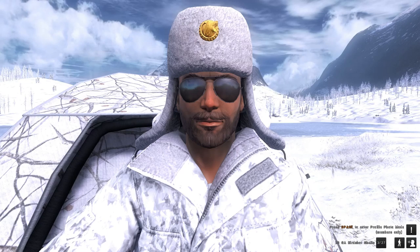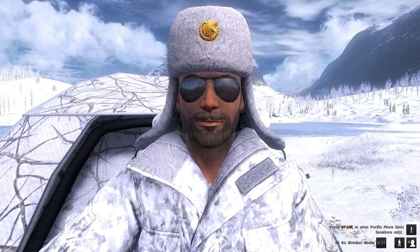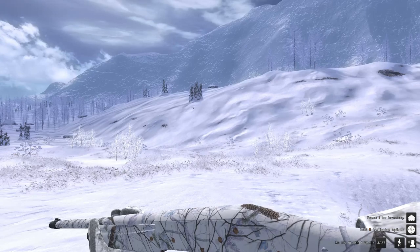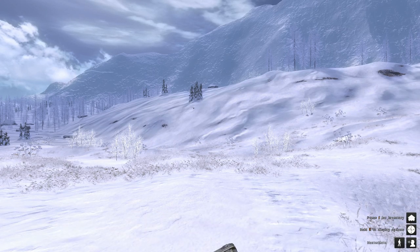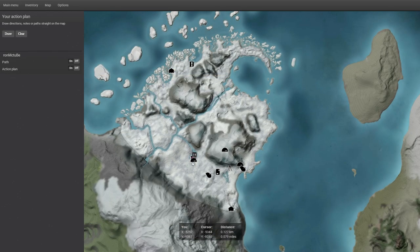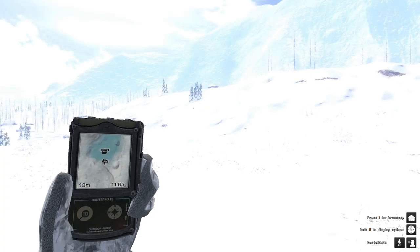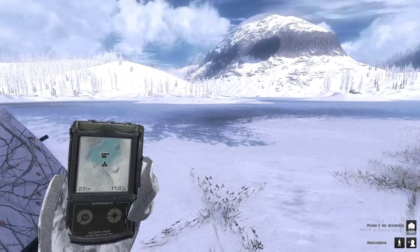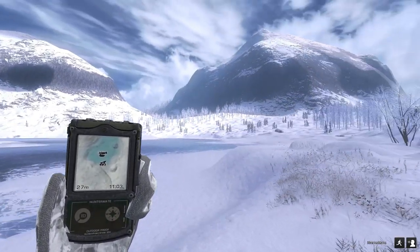Hi, this is Ron Matthew playing Hunter Classic on PC today on White Rime Ridge, and we're taking a look at snow geese. You might be wondering why we've revisited snow geese. There's been a lot of fixes and they've also changed some of the rare variations. Let's look at where we are on White Rime Ridge. If you want to see a detailed snow goose setup guide, check out my previous video, but today we've come to look at these new blue morph snow geese.